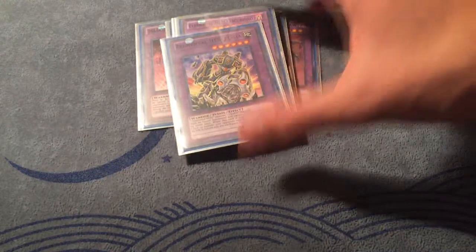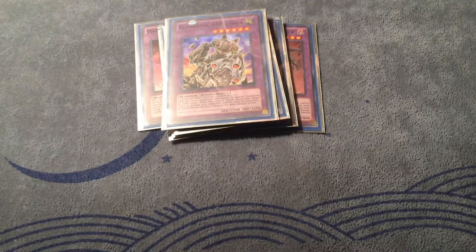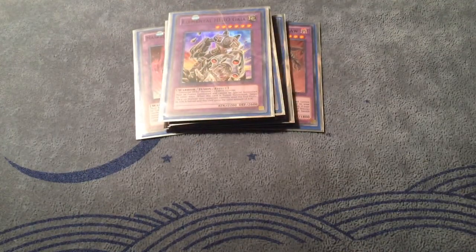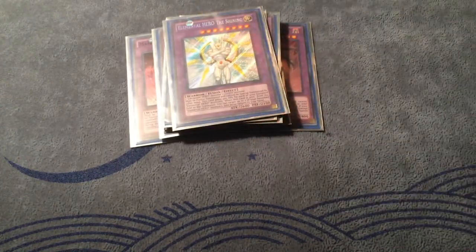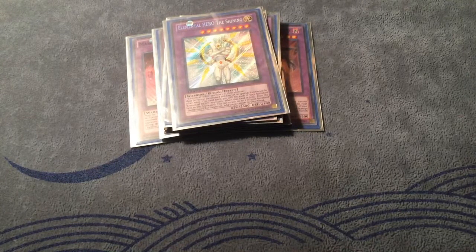Moving on, one Gaia — I mean I want to make this with Goblin Berg or Wild Heart. Going into Gaia is okay in a pinch. And one The Shining — this card gains attack for each banished Elemental Hero, starts off at 2600, which is nothing to laugh about. Basically at 3100 once he hits the board, which is very powerful.